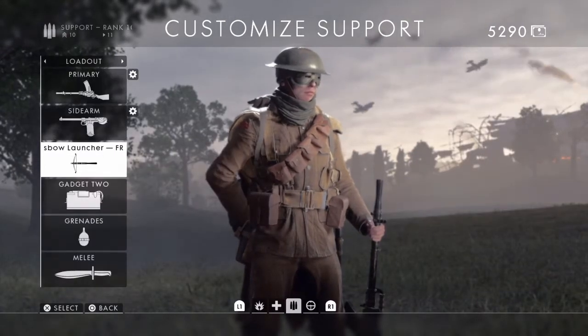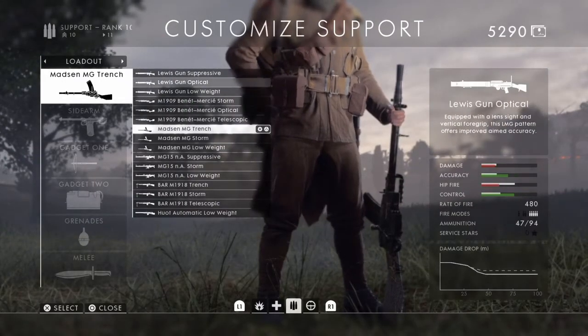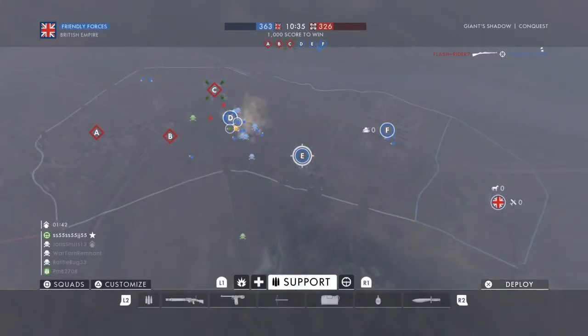So we're going to go FRG launcher because that seems to be the one. The gun we're going to put on is going to be the Lewis Lightweight. Apparently it's had a buff so we're going to have a look at that right now. I've got mini grenades on and a Hellfighter bolo knife. Let's have a look at how we get on.